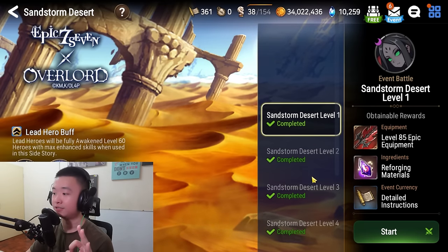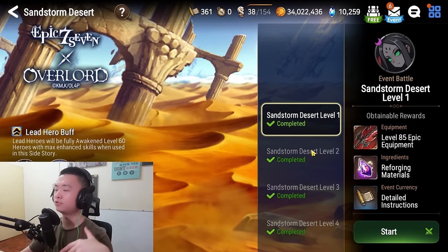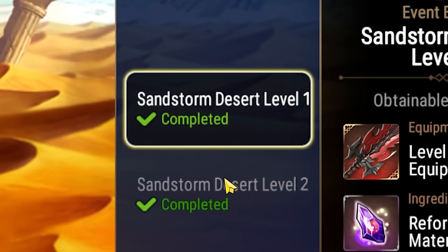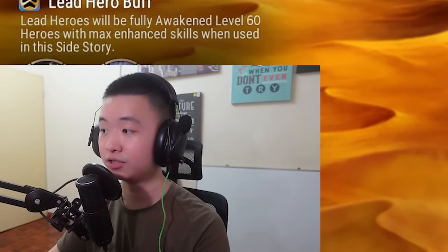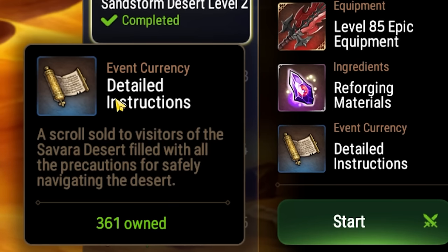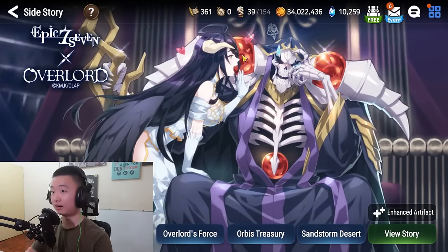Once you get in, you're going to have levels 1 through 5. I cleared everything, but you want to start with 1. No matter what team you use, just clear to the highest amount that you can. Let's say you're a newbie and you only cleared level 2 — great, just keep clearing level 2 until you get 500 currency. Once you get 500, you're going to go out of here again.